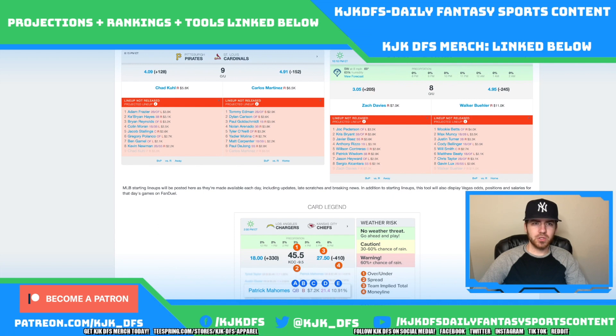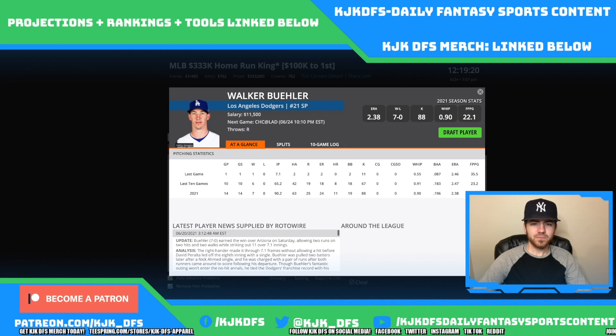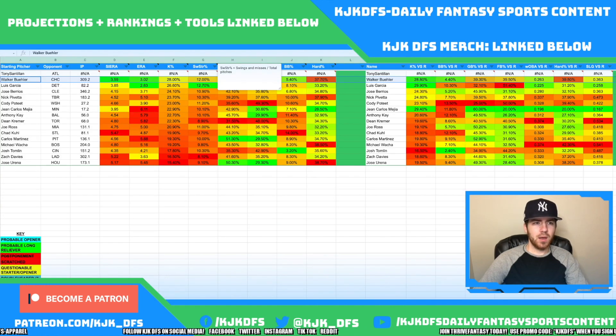Buehler's recent form has been really good. He comes in at $11K on FanDuel and $11.5K on DraftKings. Looking at his last game against the Arizona Diamondbacks, he had 11 strikeouts, 108 pitches, and 7.1 innings pitched. That's exactly what we're talking about as far as DFS is concerned. If he can keep that up, that's going to make a lot of us very happy. He's definitely one of the top options on the slate.